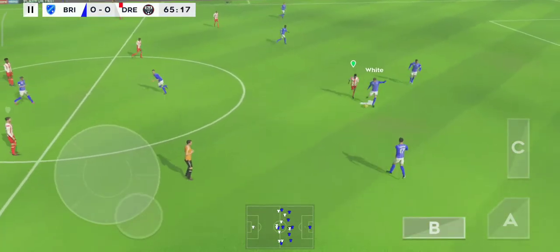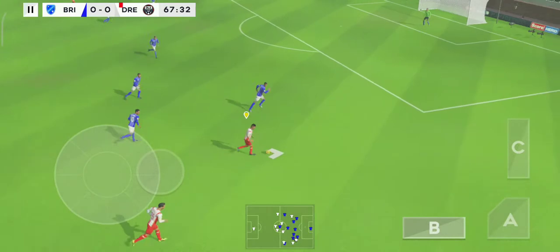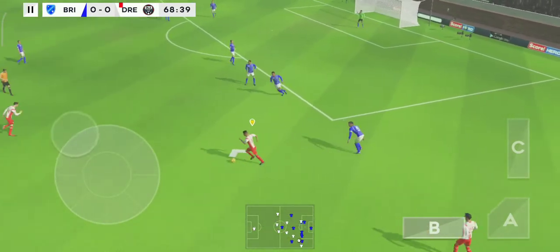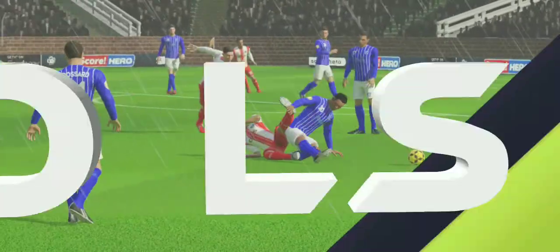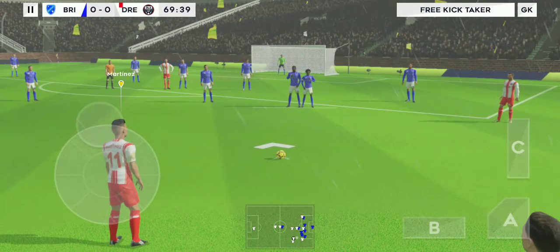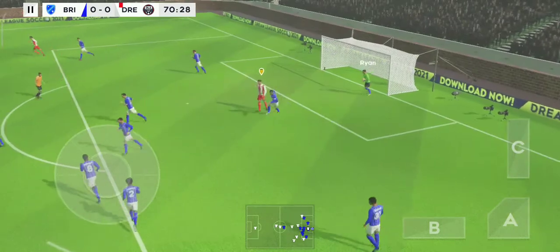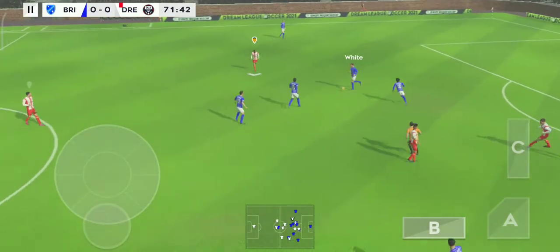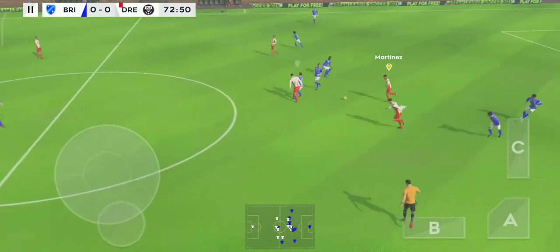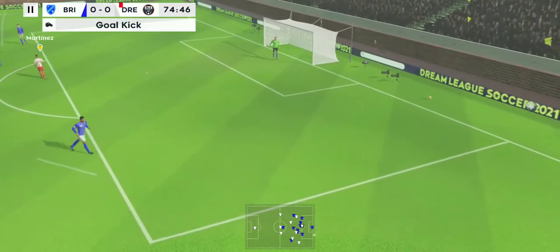They have the ball again. Confident pass. The scores are level, but they want to find a way through. He failed to connect with that tackle — oh, that could be painful. It's a yellow card, he'll have to be careful now. Ryan collects. Martinez — he chooses to throw this one out. Determined. Not a good decision — it's gone along and that's well wide.